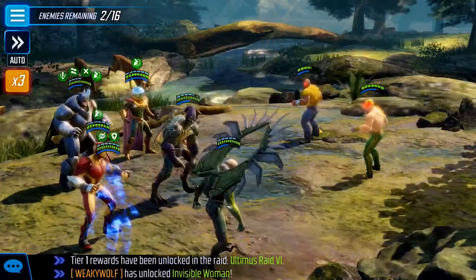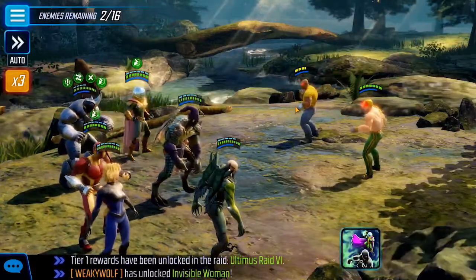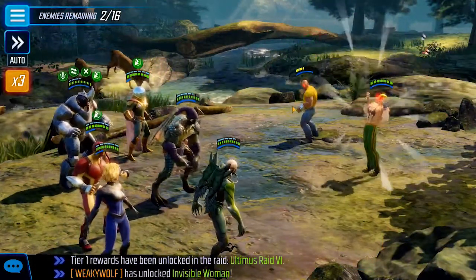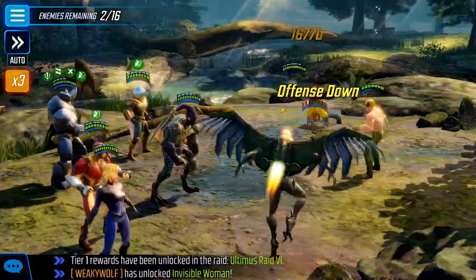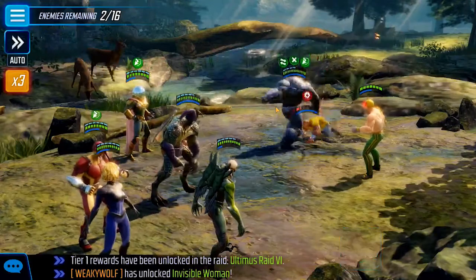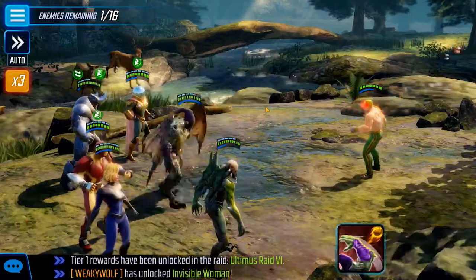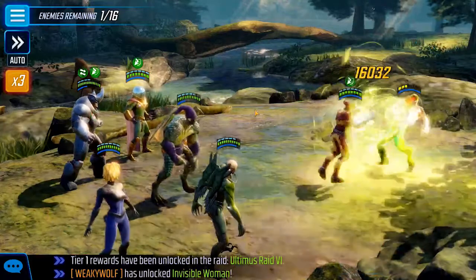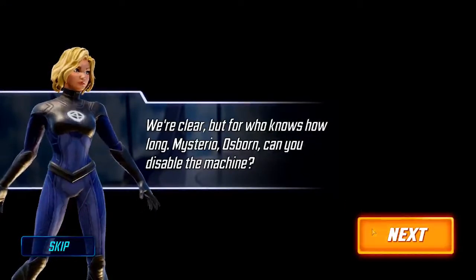Just a little BM — I'll take out Luke Cage first and unlock Sue Storm. And that's pretty much it. One of the easiest five-star unlocks, not including the free characters they gave you.